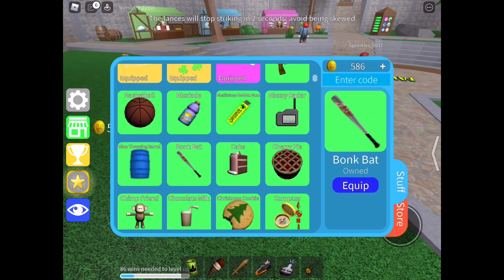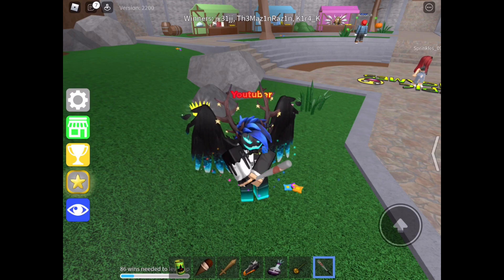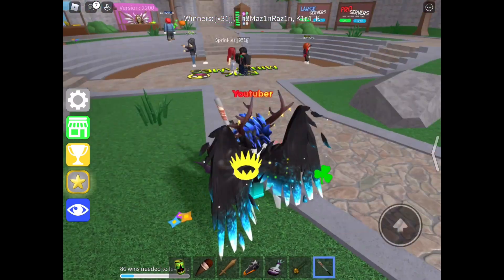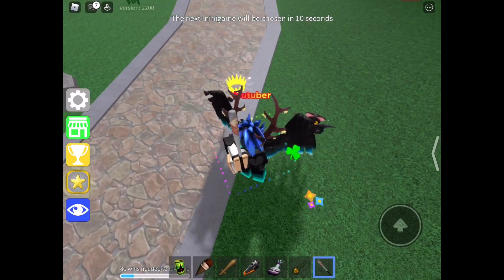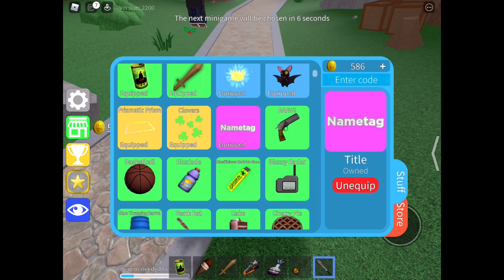The VIP items include this bonk bat, which is the first arm VIP item — I might just show you right here. It's just a simple little bat you smack people with, it's not very good to be honest. You also get this crown that I've got as a pet, and you get this name tag title right here.